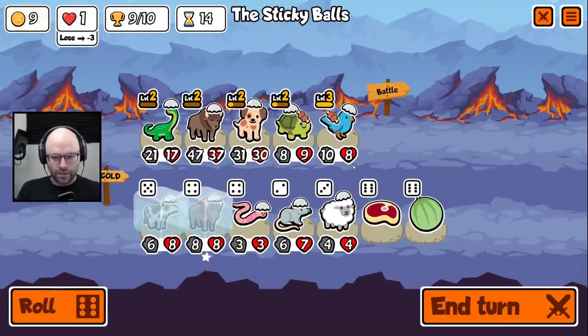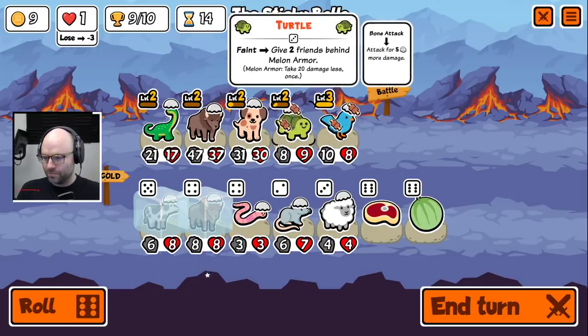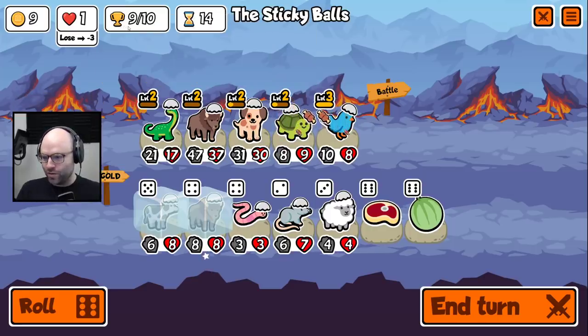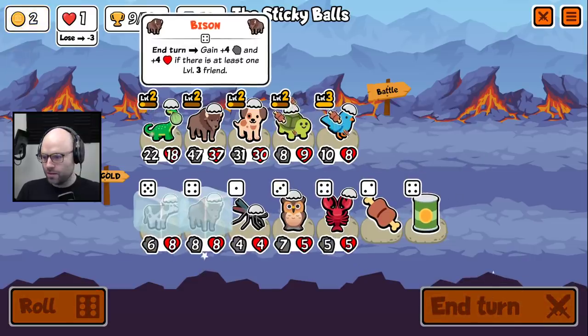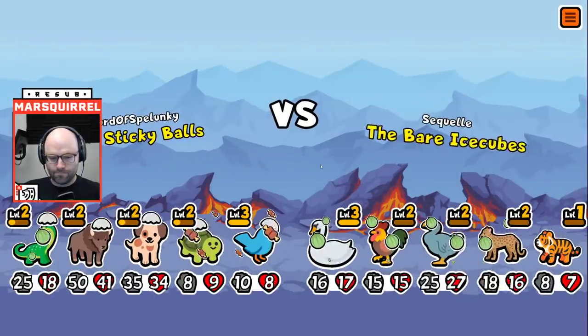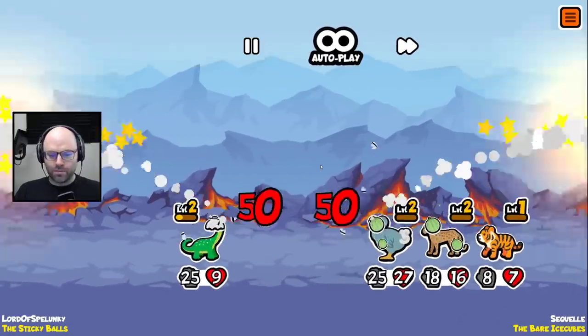I missed that one? Then why speak so confidently? Did I re-roll sauropod? There is a rat — but with one round left, we're never gonna get anything to level three. Maybe we draw and get two chocolates. That's an insanely hilarious build — I've got nothing but respect. Tiger, leopard — I'm not like other moms, I'm cool. But then you got the dodo rooster in front of that.